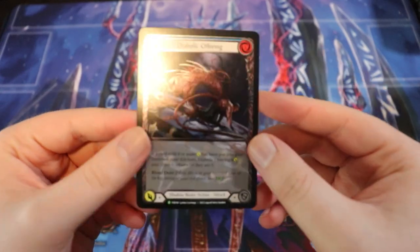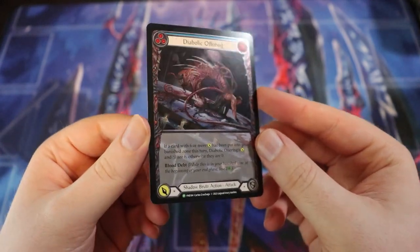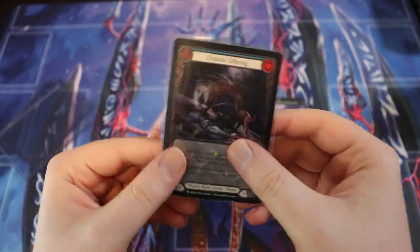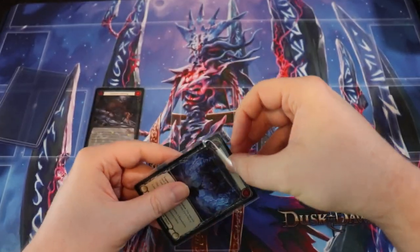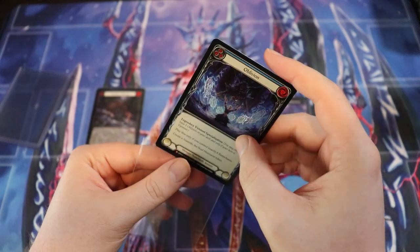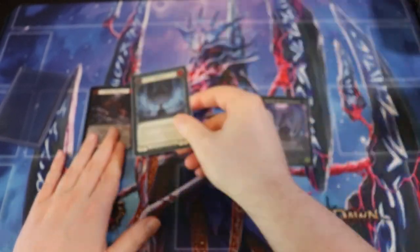Apparently not everyone who did a spoiler video got one of these - they had a very limited quantity, so these are actually very rare and very hard to get. Apparently only people who did spoiler videos but also produce regular flesh and blood content got one of these. So yeah, that's really cool - very rare card. Not sure what I'm gonna do with this. These two are going up in the background display because they are integral pieces to Red Zone Rogue history. Holy crap, the foil actually looks really good - that's really sick.